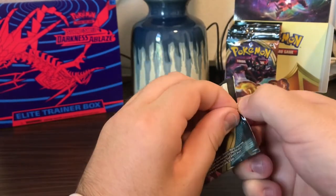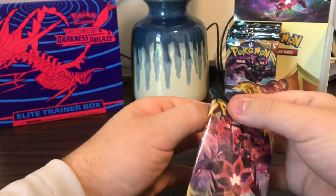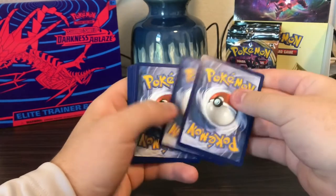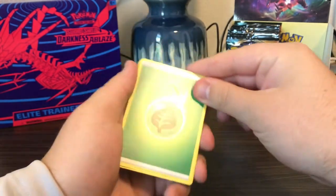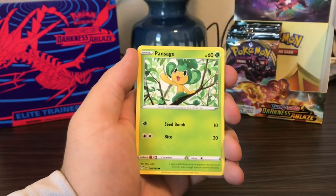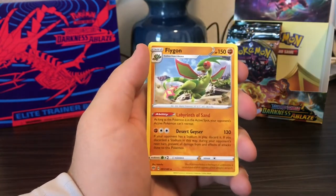Eternatus pack — hopefully we can get some luck out of this last pack for today. Just gotta believe in the heart of the cards. And with that, the last pack: Leaf Energy, Flaaffy, Ariadose, Falinks, Rookidee, Whimsicott, Pansage, Tauros, Diglett, Zoroark, and Flygon as the rare.